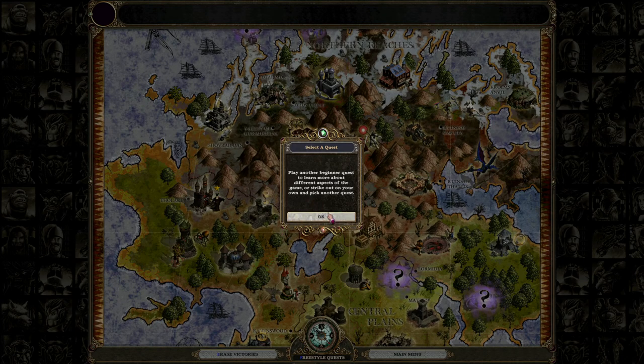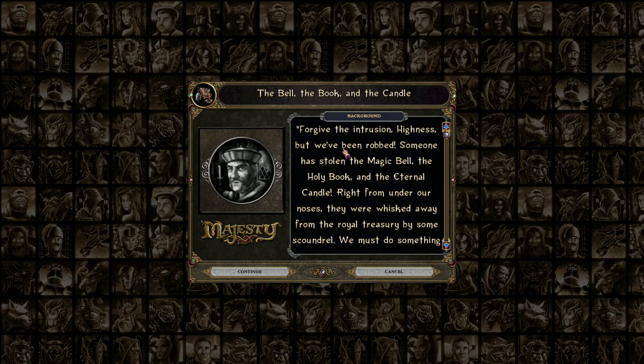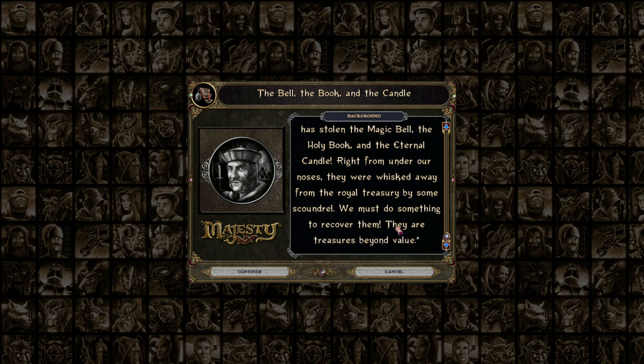I already did Vengeance of the Lich Queen and it took me over an hour, and I did it foolishly without checking the video resolution. So if it's like completely impossible to tell what's going on, this is the one that will go live instead. So we're just gonna do the tutorial mission. [In-game voice]: Forgive the intrusion, Highness, but we've been robbed! Someone has stolen the magic bell, the holy book, and the eternal candle! Right from under our noses, whisked away from the royal treasury by some scoundrel! Yep, that's the voice acting.